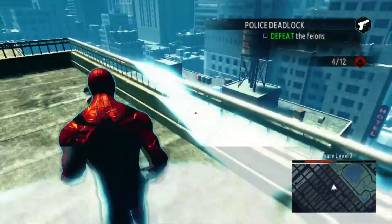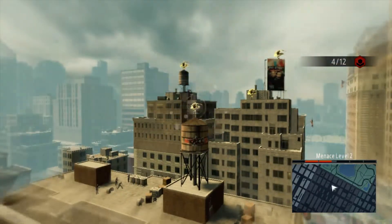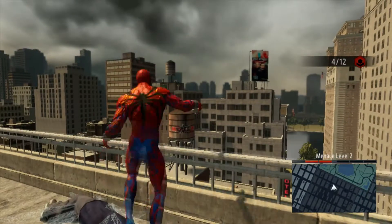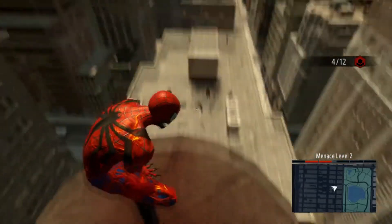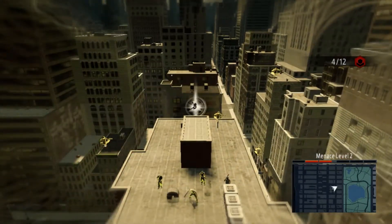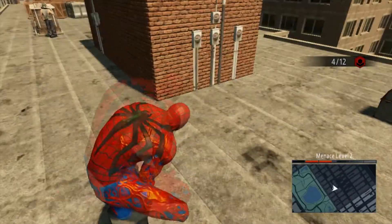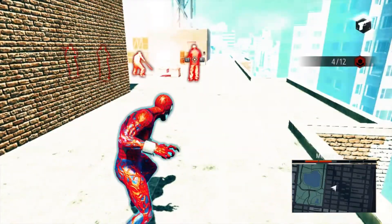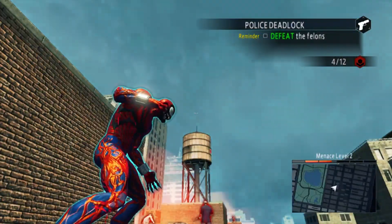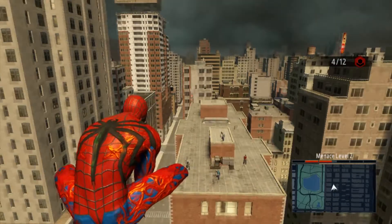I'm gonna go ahead and go up here — wow, that was lame, imagine Spider-Man gets taken down by the rail. All right, so what you're gonna want to do is just slowly but surely take out the guys over there because we'll probably get more stealth takedowns from over there. So I'm gonna go over there.